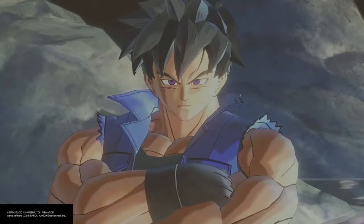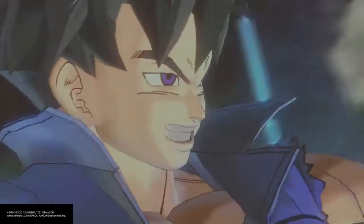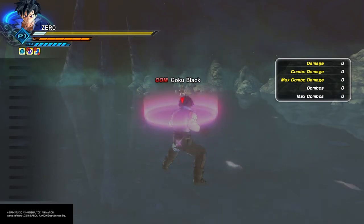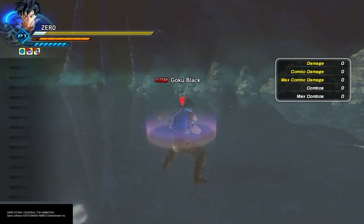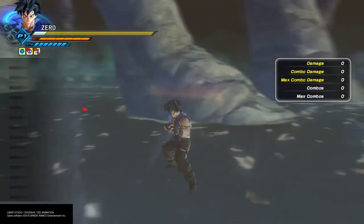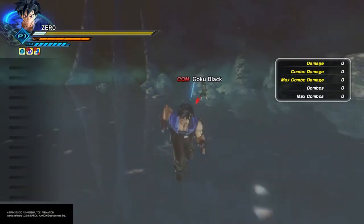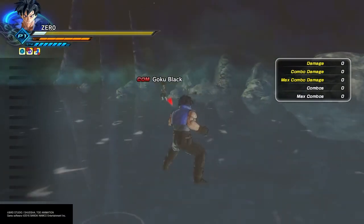To get these moves, you can't just automatically get them in this game. You have to change your time and date to access them, which is a little annoying. Turn off your network, go to date and time, and change it to a future date — like the 23rd or the 30th. I changed it and got all these new outfits and super ultimate attacks. Make sure you're offline and change your network to offline.